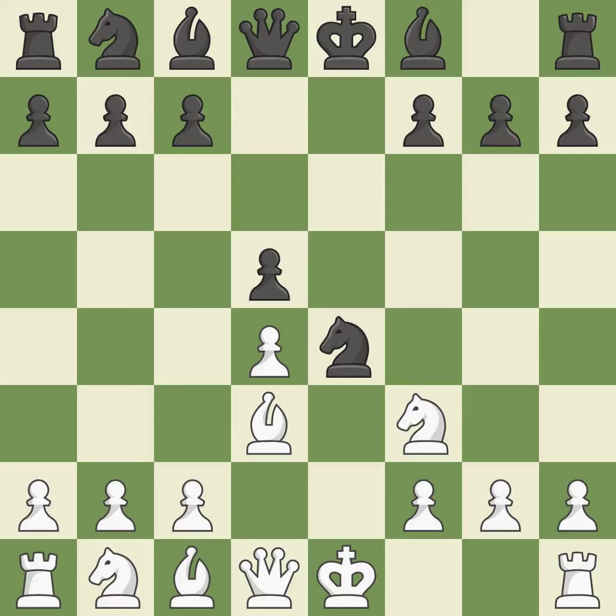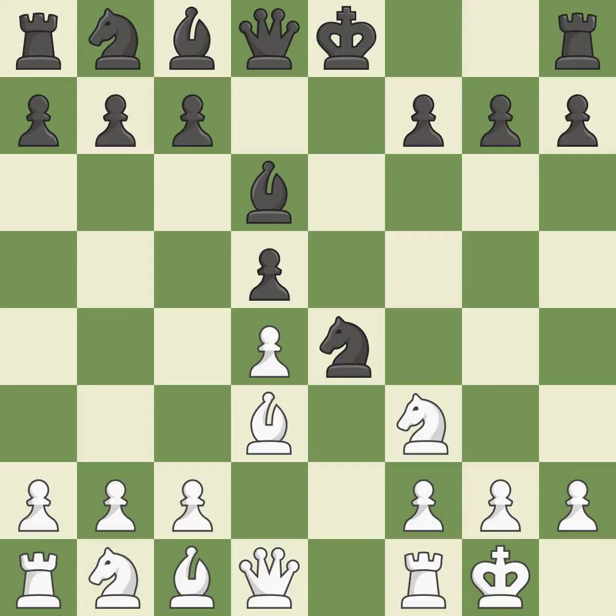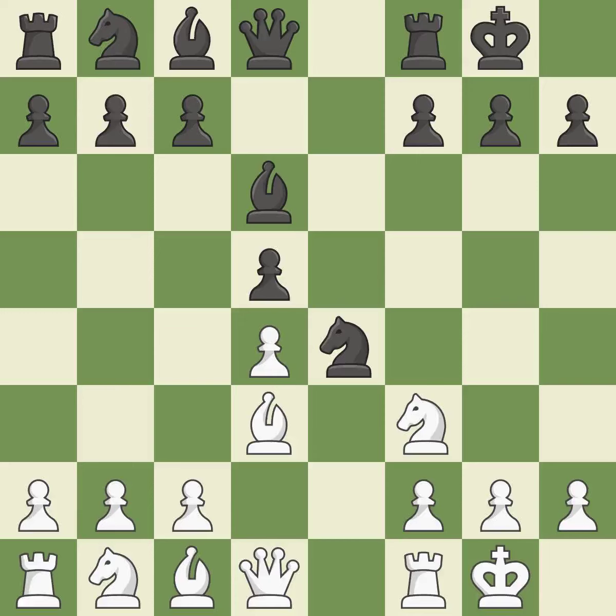Bd3 develops the bishop, attacks the knight on e4, and prepares castling — it is best. Bd6 develops the bishop to an active square where it controls the center and prepares castling — it is best. Castling gets the king out of the center and activates the rook. c4 takes space in the center and attacks the pawn on d5 — it is best. c6 defends the d5 pawn and allows the queen to develop on the queenside — it is best.